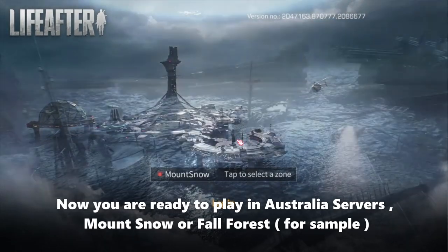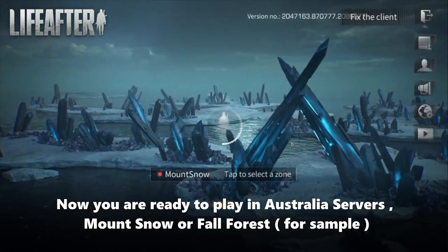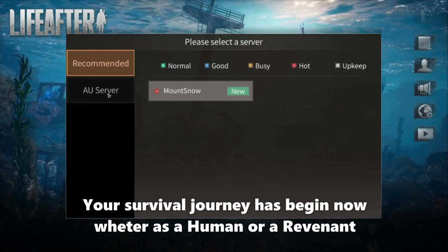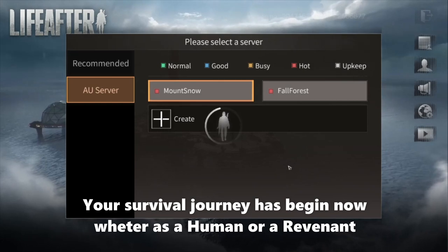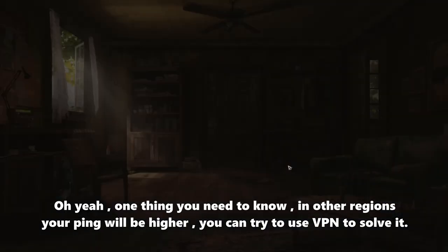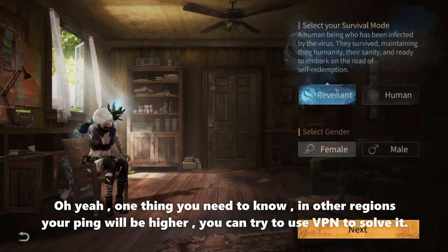Now you are ready to play in Australia servers — Mount Snow or Fall Forest, for example. Your survivor journey has begun, whether as a human or a revenant. One thing you need to know: in other regions, your ping will be higher, and you can try using a VPN to solve it.